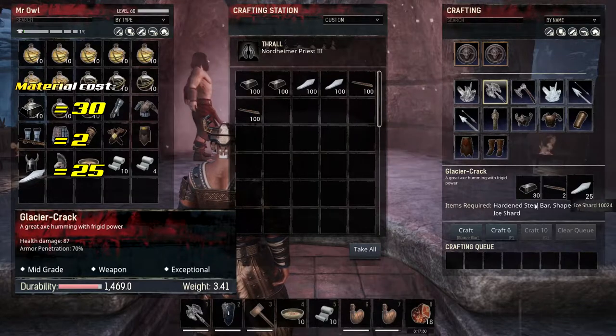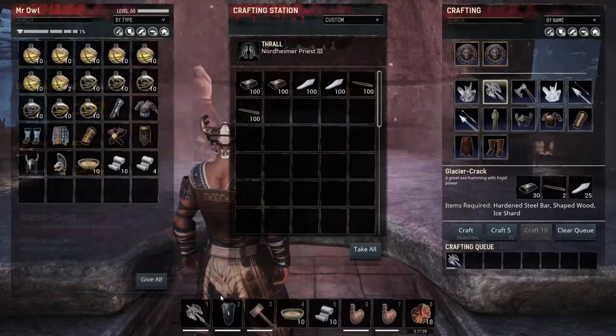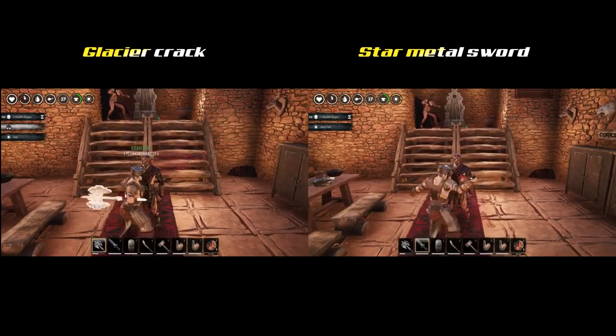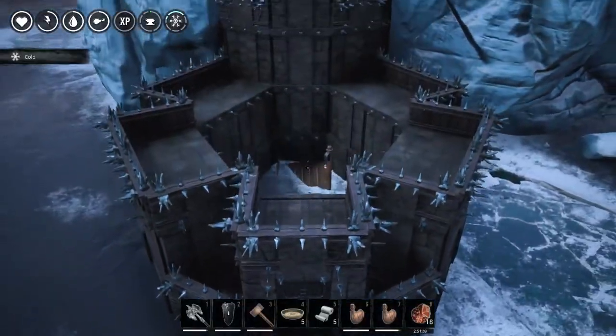I will now show you a video comparison between the Glacier versus the star metal sword against my clan mate. On the left we have the Glacier, on the right we have the star metal, and with 8 strikes I was able to kill my clan mate.